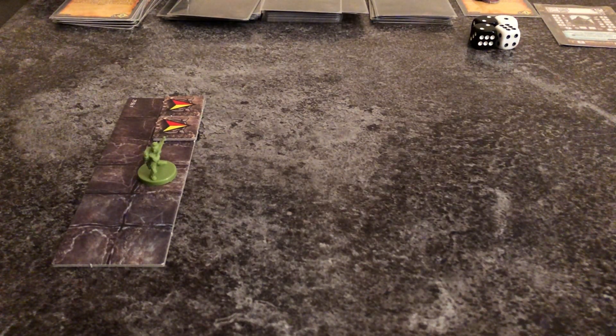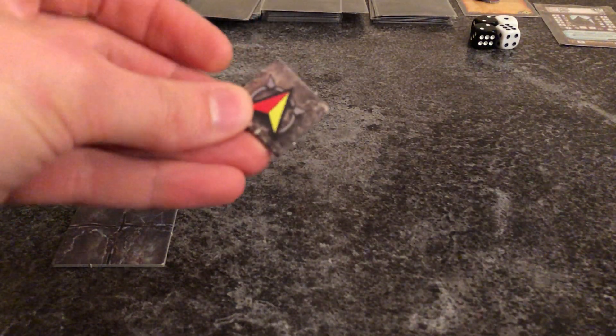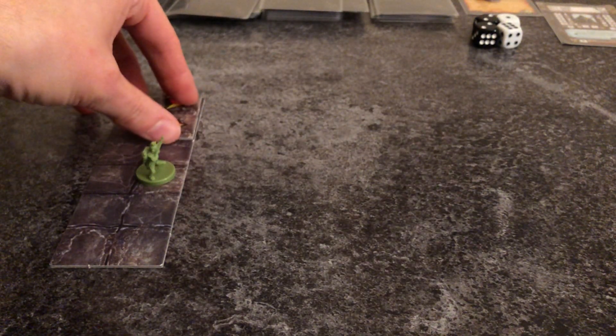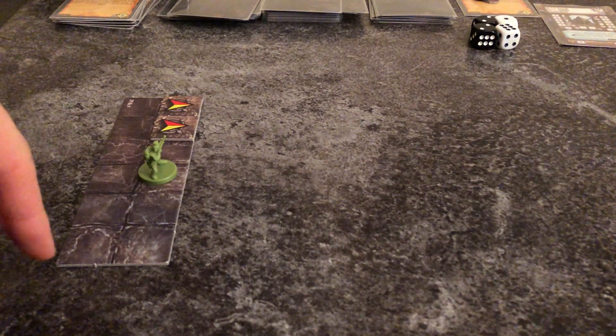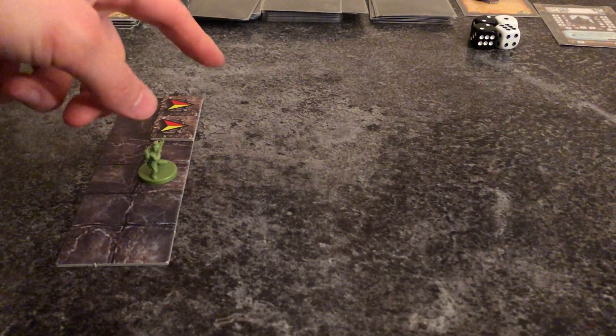I'm beginning with this small corridor here, and we have these arrows — these are called exploration arrows. Wherever you can find these markers, there's a new section to reveal.